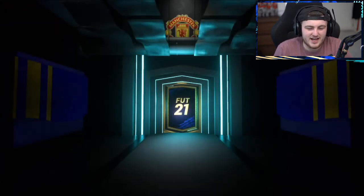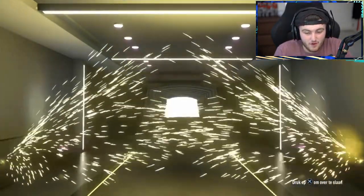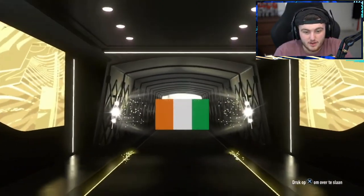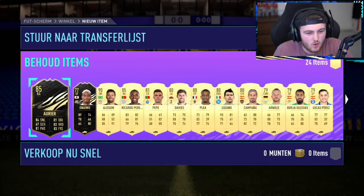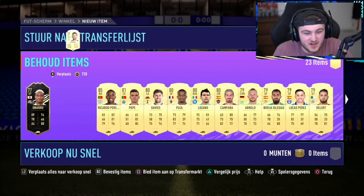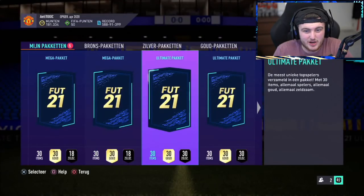It's late, I'm tired. Walk out — in-form walkout, Serge Aurea. What a guess — I'm actually insane, I'm so good at guessing! Allison in there as well. That is a very nice pack — a very nice 100K tradeable pack, we'll take that.